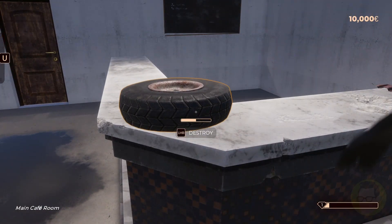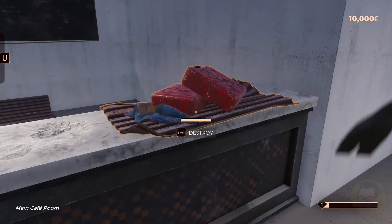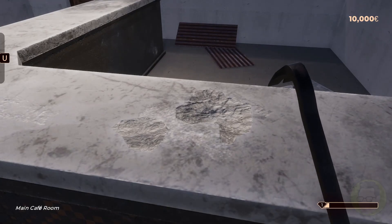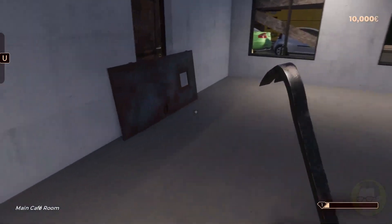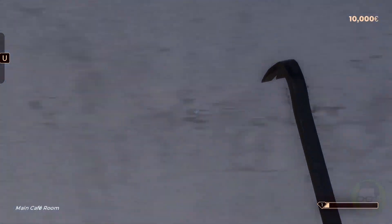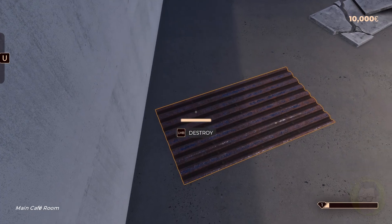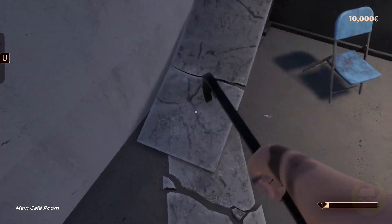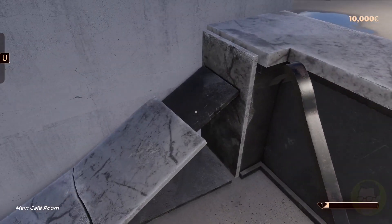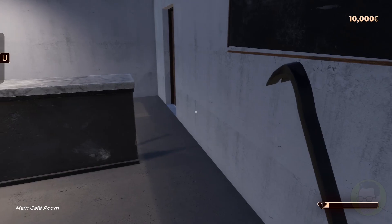A masonry chair by the sounds of it. You've got to use this to destroy the rubbish as well. Oh look, there's chips on the marble - these marble bench tops are wrecked. It's been completely and utterly destroyed. This looks like an old door here made out of masonry by the sounds of it. And you - oh crap.